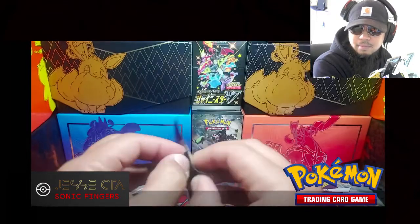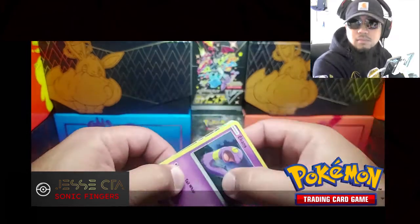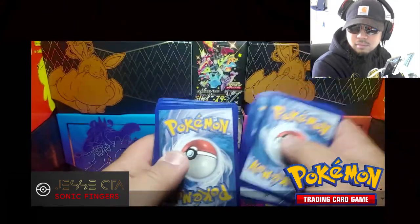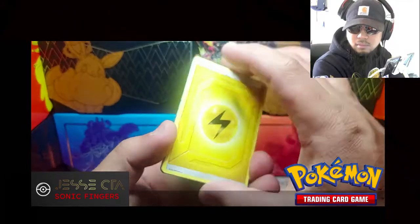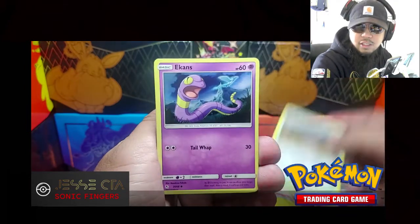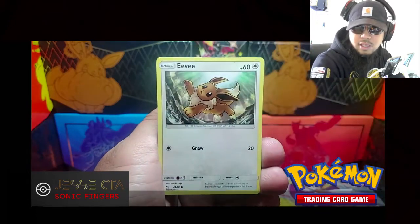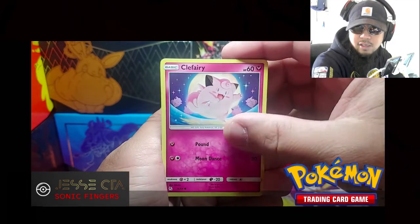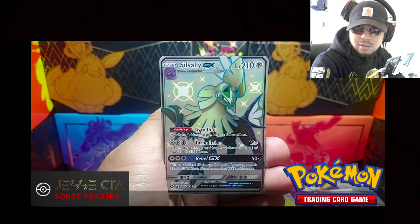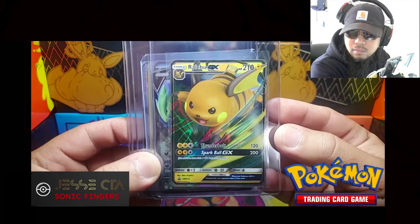Last pack. Chansey, Giovanni's Exile, Brock's Pewter City Gym, Ekans, Geodude, Cubone, Eevee, Clefairy. Nice — Full Art Silvally GX, shiny! Great pull. And the Rare — yo, double hits — Gyarados GX!